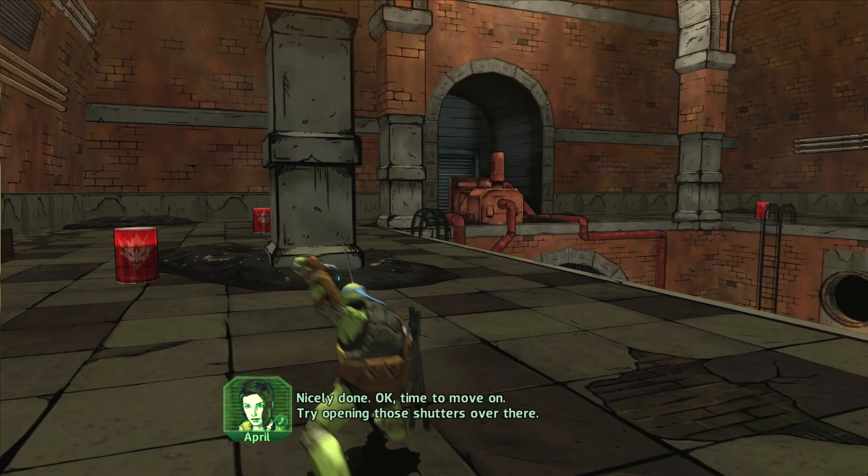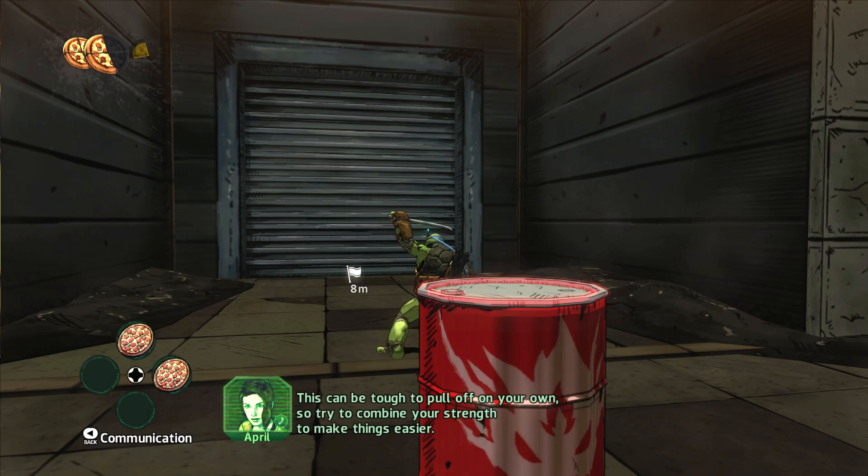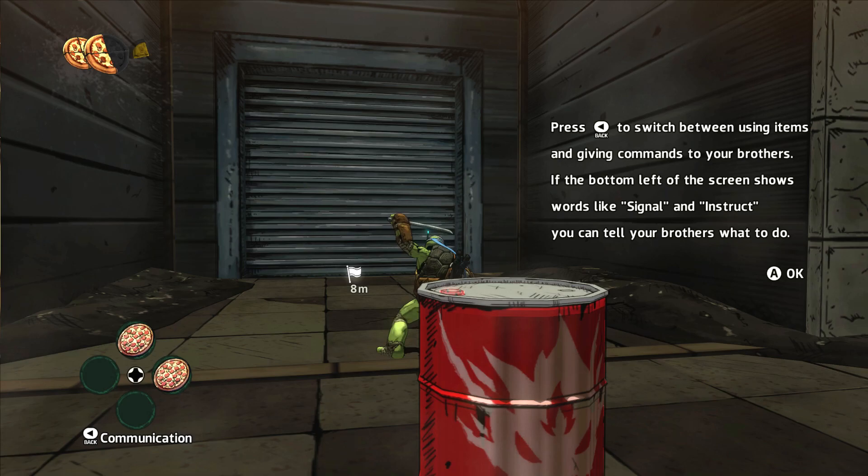Roger dodger — turtle power! This can be tough to pull off on your own, so try to combine your strengths to make things easier. Alright — using items to give commands to your brothers.